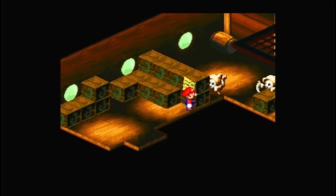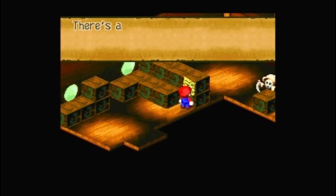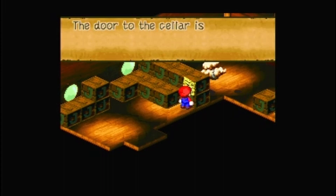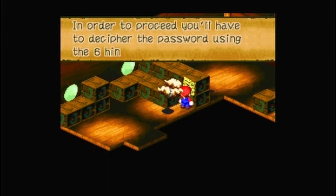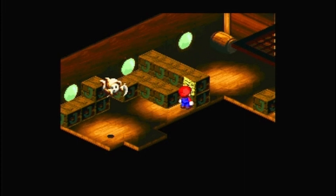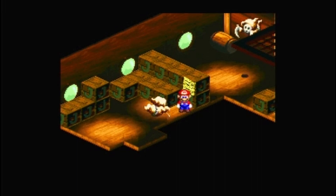And we have another note — page from the travel log. "The door to the cellar is locked with a password consisting of six letters. In order to proceed, you'll have to decipher the password using the six hints." I already know what the password is, but I will try my hardest to get all six hints.